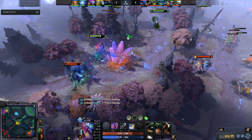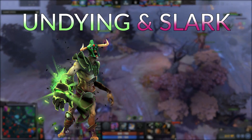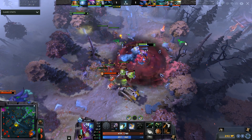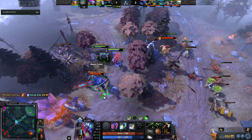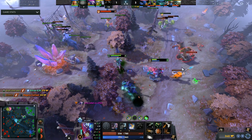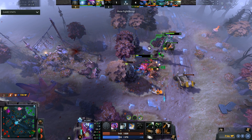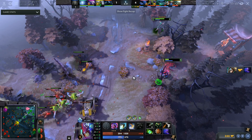At number two is an obnoxious lane — the stat-stealing lane. It's genuinely dirty, probably top three most frustrating in the game: Undying and Slark. You will not have HP if you approach this lane; you get auto-attacked twice for half your health. Slark occasionally has a slight issue sustaining while trading for essence, but if he builds up he'll get 10-15 Essence Shift. Undying's Soul Rip was recently buffed at levels 1 and 2, giving Slark even better trades.